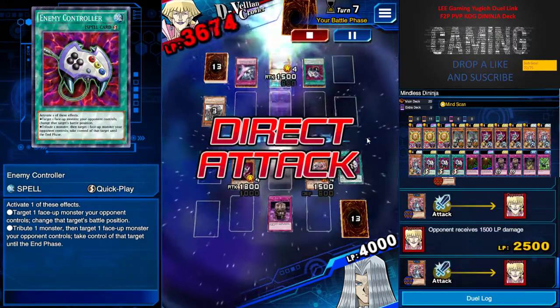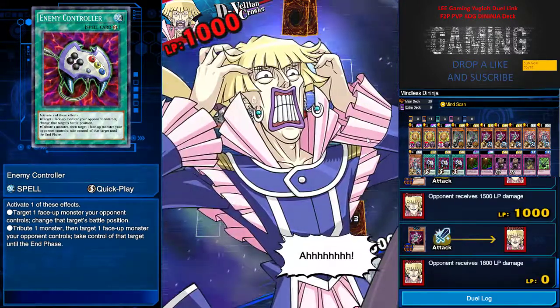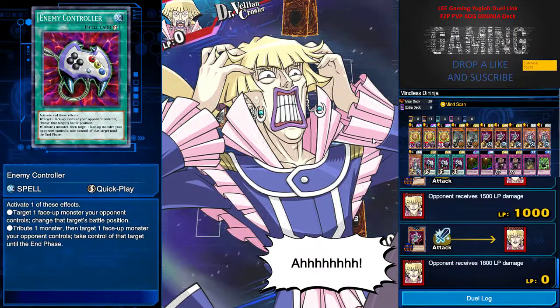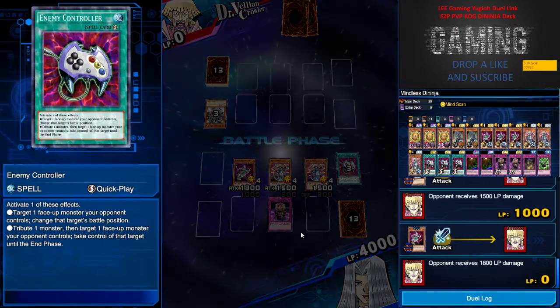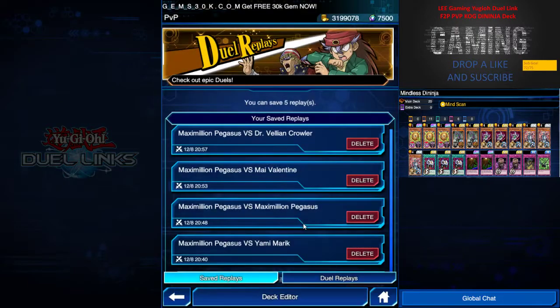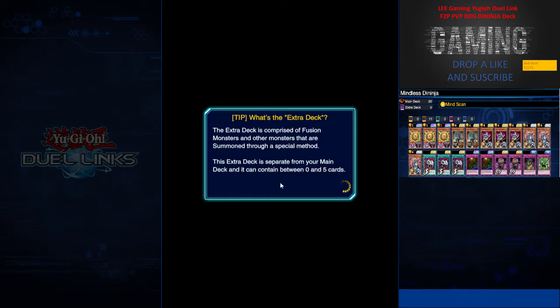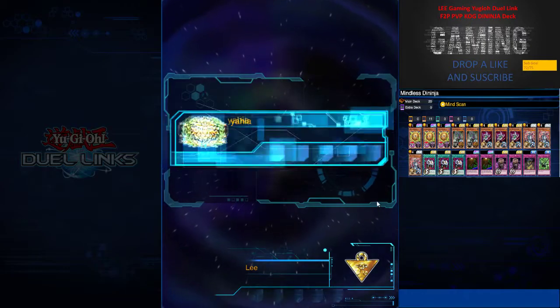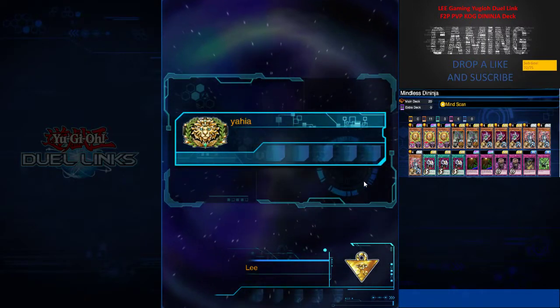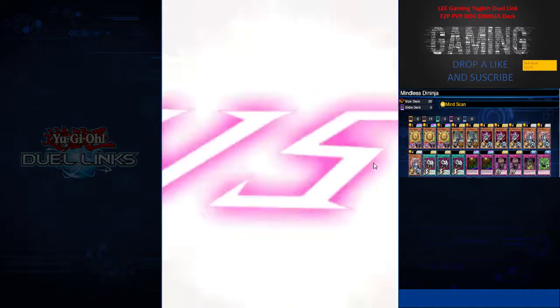I pretty much have all the heart of the cards, so I flip up White Ninja, destroy this, and it's time for direct OTK — easy peasy. I hope you guys enjoy this deck, I kind of like it. I was struggling with a Tragedy trap card build, but I decided to try this and it's pretty successful and fun. Feel free to leave your comments below for more input and suggestions.